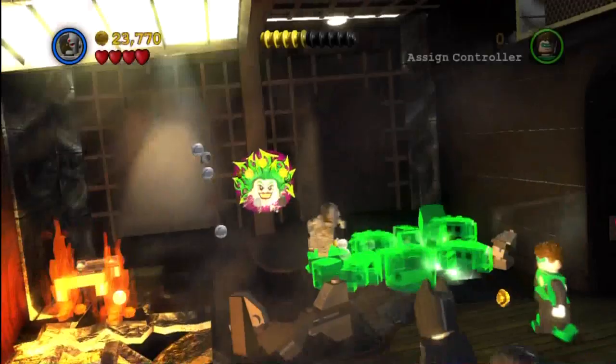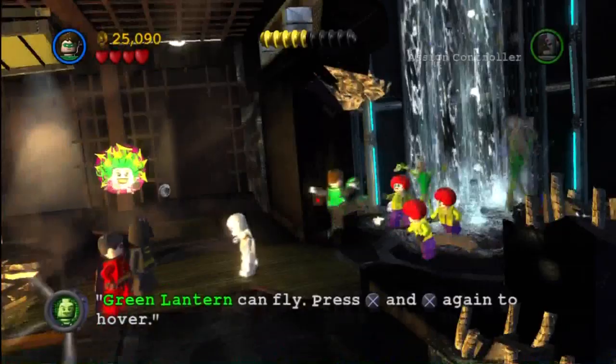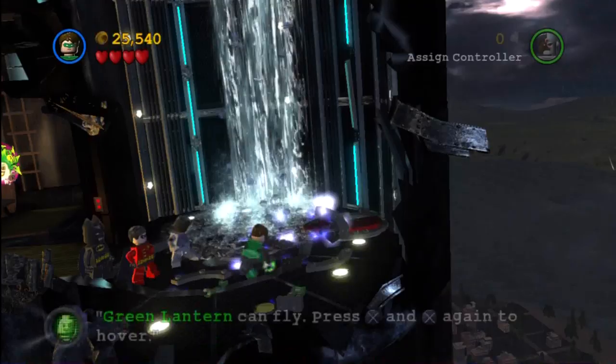Go ahead and use the powers of Cyborg to pull that handle out, and then it actually opens up some more green bricks that Green Lantern can handle. Some baddies dropped down — got to take those guys out.